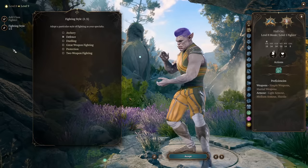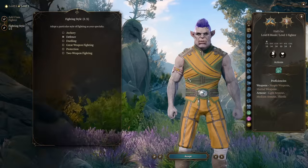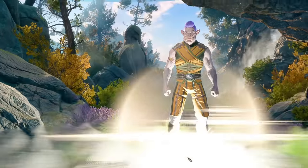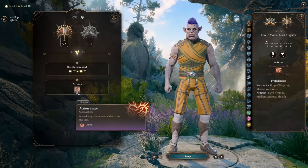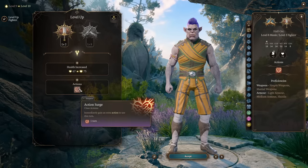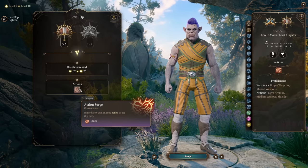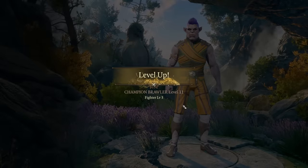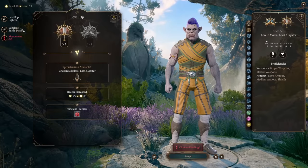So what does Fighter give us? We pick the Defense fighting style, though it doesn't matter much since we're not wearing armor anyway. Then one more Fighter level gets us Action Surge — it costs nothing and lets us do additional attacks in one turn. Then we continue leveling Fighter and pick our subclass.